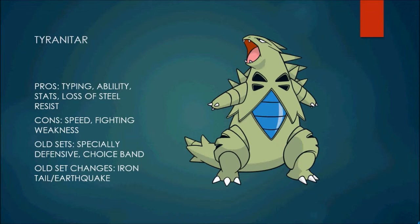The old sets for Tyranitar were the Specially Defensive set and the Choice Band set — these are mainly the sets you saw. Specially Defensive, or just overall defensive with a Special Defense focus, with Leftovers or Chople Berry. And every now and again you'd see Choice Band. There were some Scarf Tyranitars running around at one point, but it's not really that common. Mainly Specially Defensive with some Choice Band.